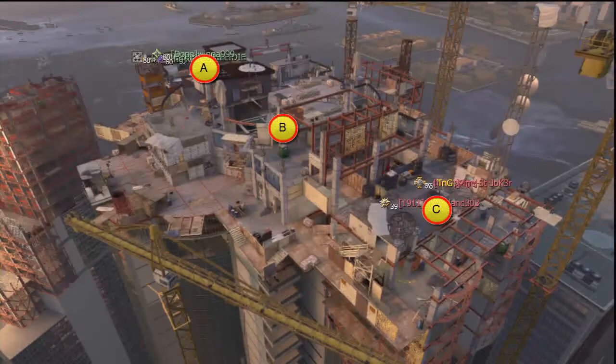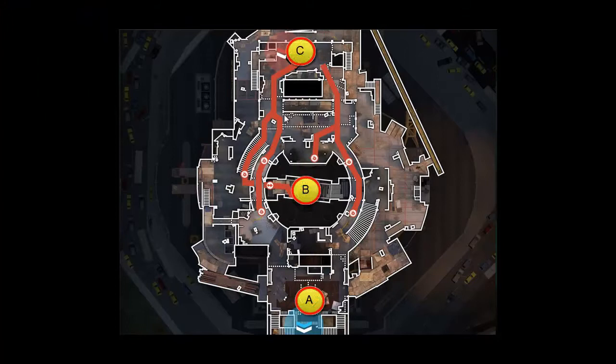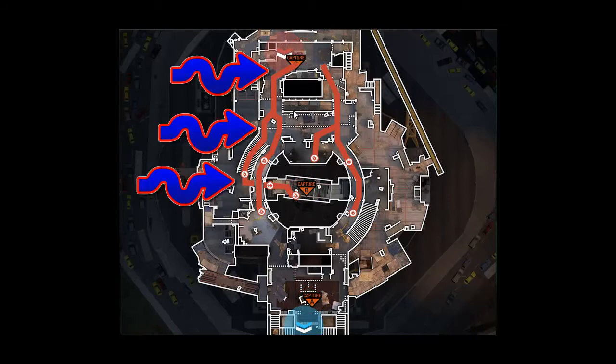Hello everybody, this is Hiditator on Tips and Tricks — how to dominate the opponent you're playing against on Overwatch. As you can see, there is the C objective on the top of the map, B in the middle, A below. I'm going to show you a little walkthrough: what to do, what not to do, the hot spots of the map, the not spots of the map — where you want to go, where you want to watch out for. I hope this helps out.